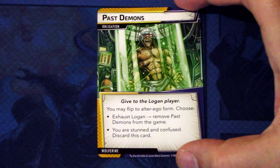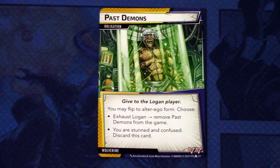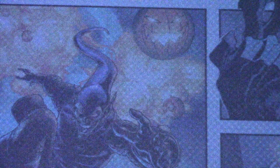Then let's look at the obligation and nemesis sets for Wolverine. First, the obligation, which is Past Demons. Give it to the Logan player. You may flip to alter ego form - choose: exhaust Logan, remove Past Demons from the game. Or, you are stunned and confused, discard this card. And this has two boost icons. Pretty basic.